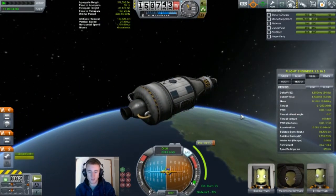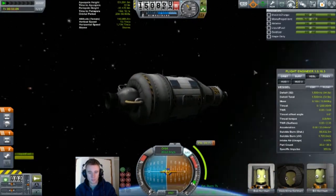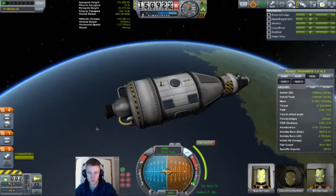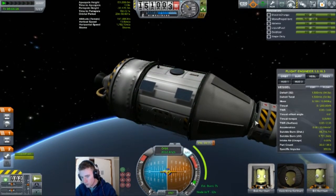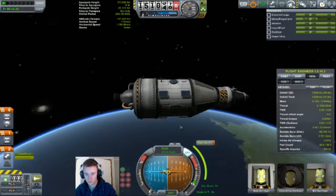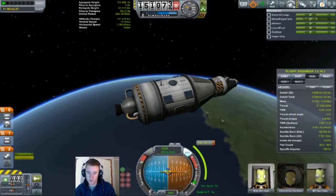It's sort of my favorite rocket from the American space program before the Shuttle, because of the clustered tanks on the first stage — it just looks so interesting. So now we are approaching circularization, and if you can see in here, there's a docking port in there, and that will fulfill our contract for launching a space station.